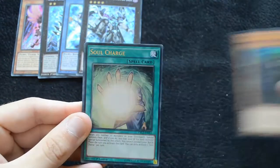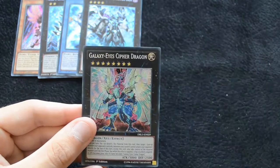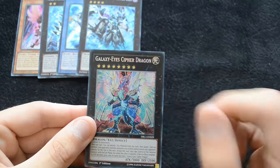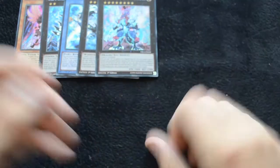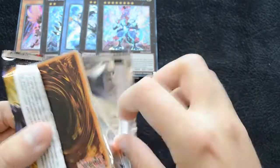Dark Magician, Guardian Eatos, Soul Charge, Orichalcos Kyutora, Berserker Soul, and another Galaxy Eyes Cipher Dragon. I think this is probably one of the best cards in the set, just because Blue Eyes is so popular at the moment, and it's just a really good card for the deck.